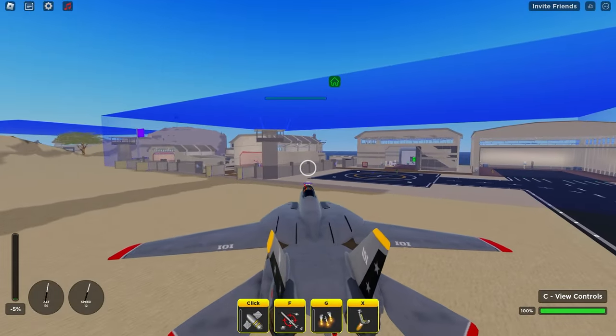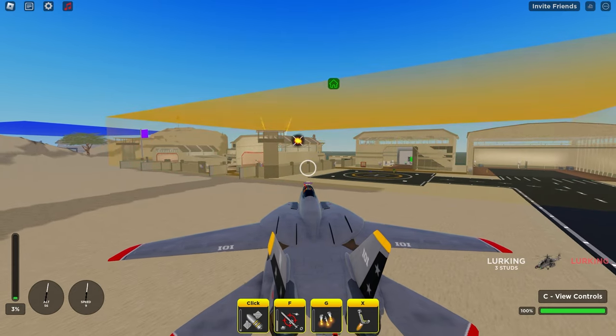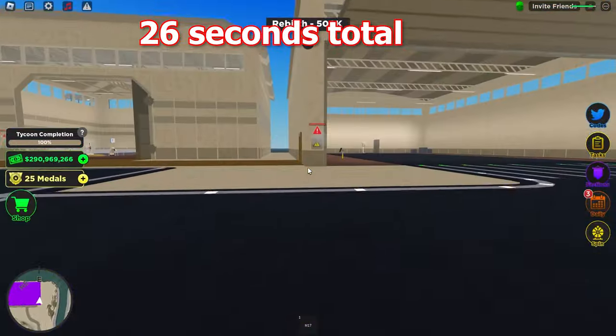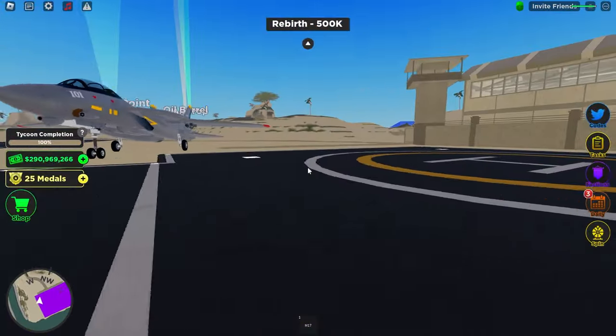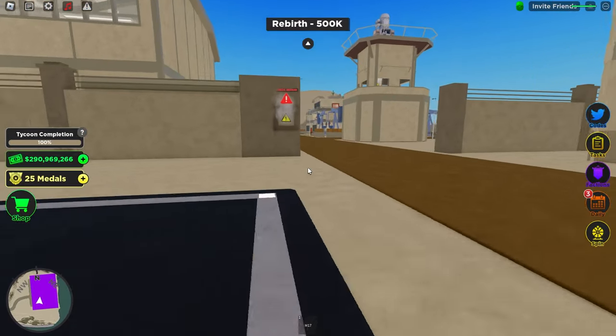Got the F-14 out and time to start the test. I don't have a perfect measurement, but I'm pretty sure that was around 30 seconds to take out the double health shield. Not bad — I'm not sure how the A-10 will do.